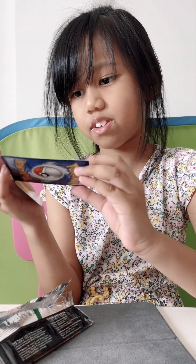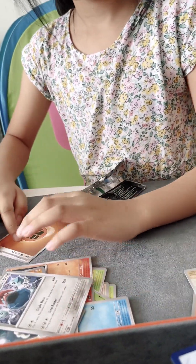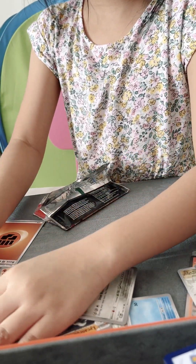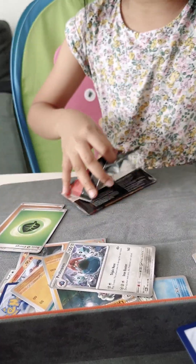Oh, a hologram — it's called Toadscool! And here's a Drampa, it's a hologram, so beautiful. And is this a hologram? Oh my god, three in one pack! It's called Palafin. And this is the energy. Okay, now we have to arrange all the common cards and energies. Now we're gonna open a new pack.